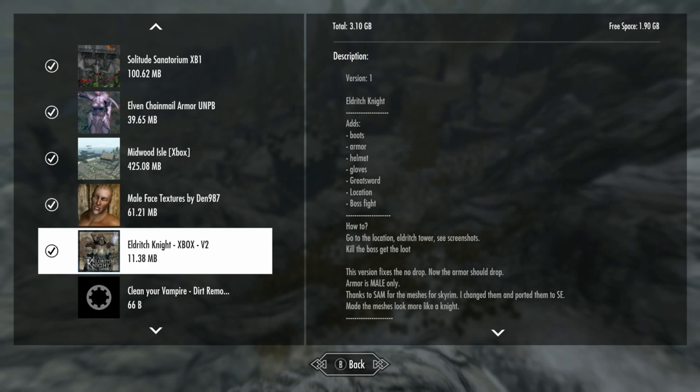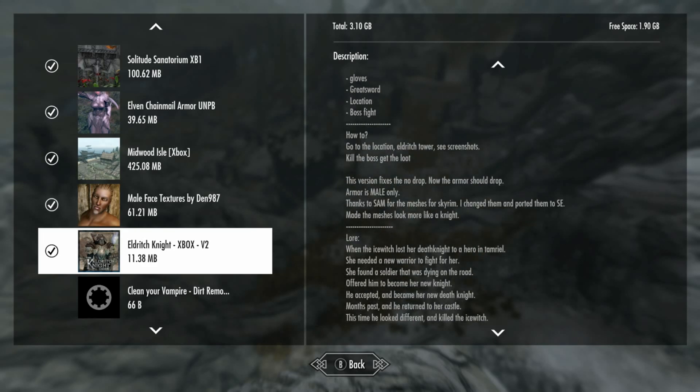If you go to the location, you can find it. You can kill the boss to get the loot. It's mail only, and there's some more stuff.